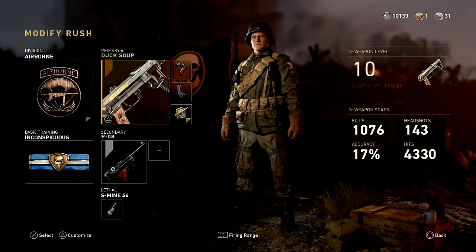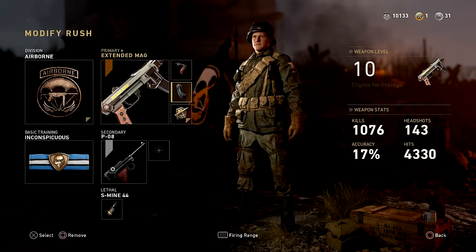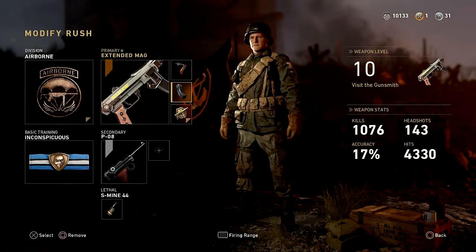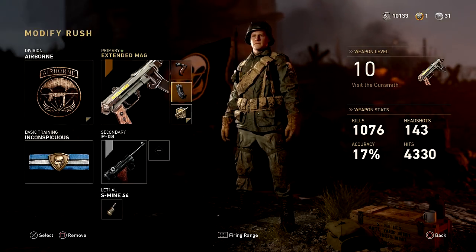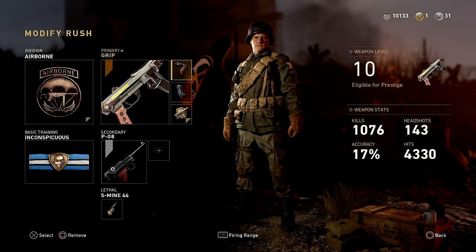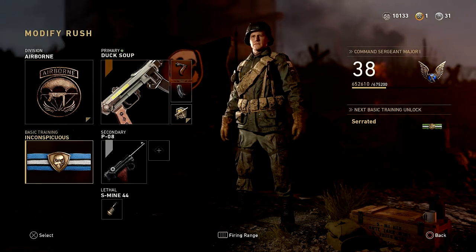The class I use is the PPSH — I have the Duck Soup variant but it doesn't impact anything. I run grip and extended mag. The reason I use extended mag is because you usually see one or two people together, not lone wolves, and if there are two people you don't want to reload in the middle of a fight. Extended mag gives you more bullets so you don't run out. Also, get used to not using a sight — grip is way more important.